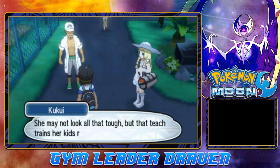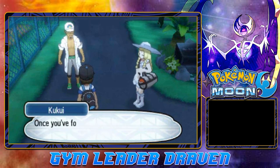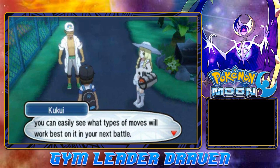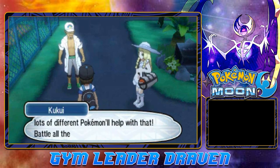She may not look all that tough, but she teaches and trains her kids right. One of her students is even a Captain. Once you find a species of Pokemon once, you'll easily see what types of moves will work best on it in the next battle. So wandering about in the tall grass to meet lots of different Pokemon will help with that.